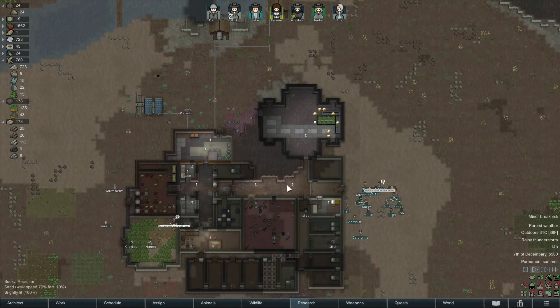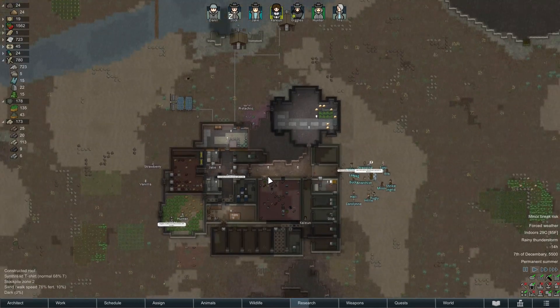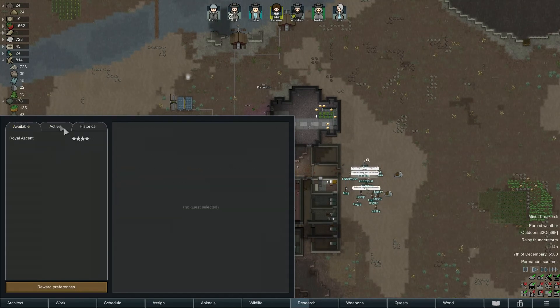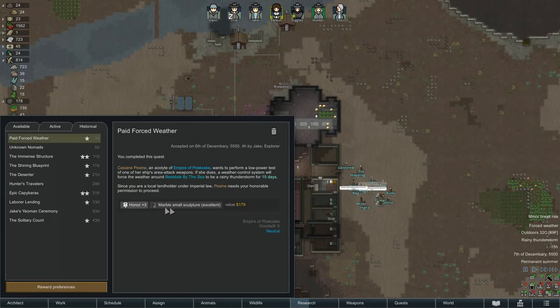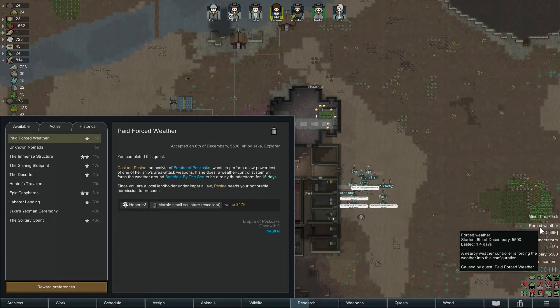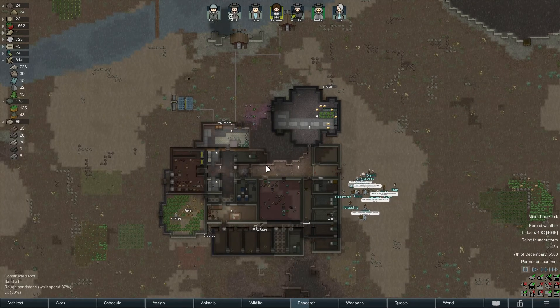Hey, this is Bug Powder Dust, thank you for joining me for episode 15 of my beach playthrough on RimWorld. It's raining really heavily and we have a quest going. We've had a honor three in a marble small sculpture and it's going to rain for a long time — 15 days, and we've got another 13 and a half days to go.